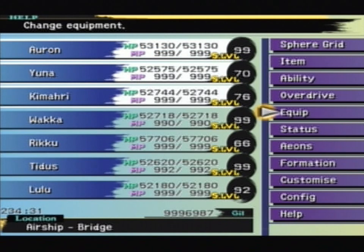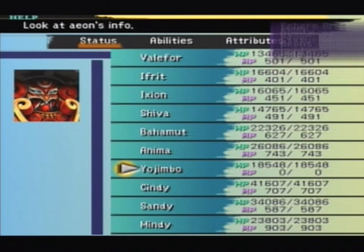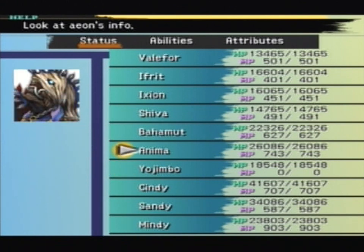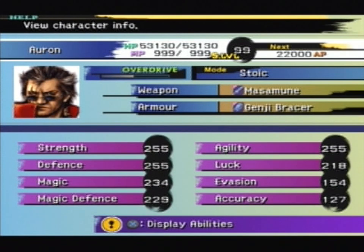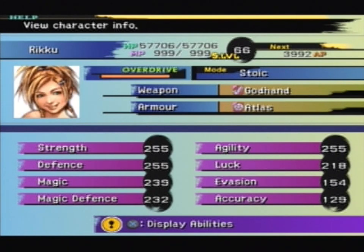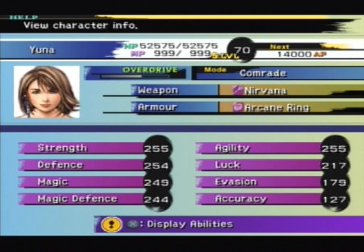One thing I've been doing just off screen is getting everyone equipment so they absorb all the main elements, just because you never know. Today we're going to continue our Dark Aeon hunting. As we move on to Aeon number 7, which is Dark Anima, who is a pretty mean boss. She's got 8 million health, so this is not going to be easy. But everyone's stats — you can see here, everyone's got max strength and agility and basically max defense as well. Everything's getting there pretty well.